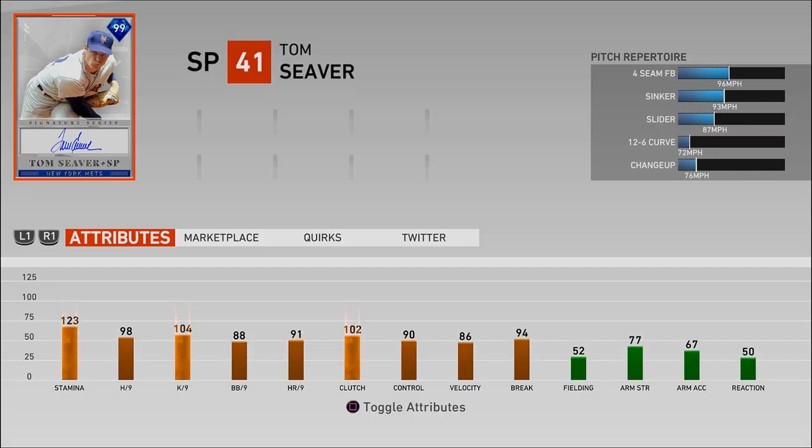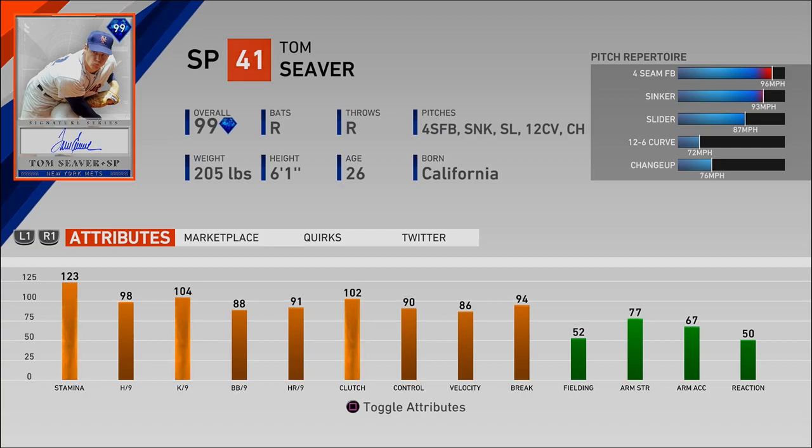Then we have Tom Seaver, starting pitcher, throws righty. He has a four-seam, sinker, slider, 12-6 curve, and a changeup. The four-seam gets up to 96 miles an hour, the curve goes all the way down to 72. His stamina is 123 — if you can pitch well with him, he will not get tired and can go late into a ballgame. He has 98 hits per 9, 104 strikeouts per 9, 86 velocity, 94 break, and 90 control, which makes me really excited.